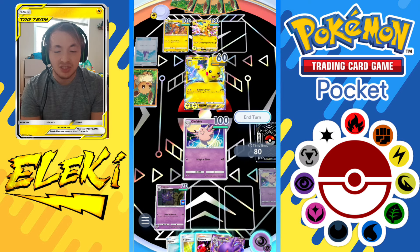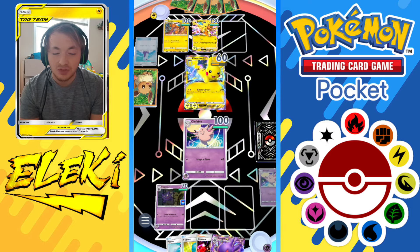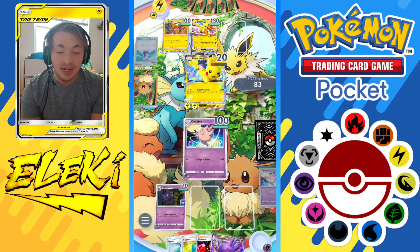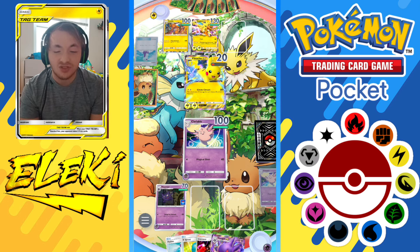30 damage is pretty nice for one energy for a second evolution while you're working on it, especially if you already have a lot of pressure from the enemy. It still has 70 HP which isn't too bad - it can survive one or maybe two attacks early game. We're going to do another Magical Shot, taking it down to 20 HP, and we still have 100 HP on this Clefable.